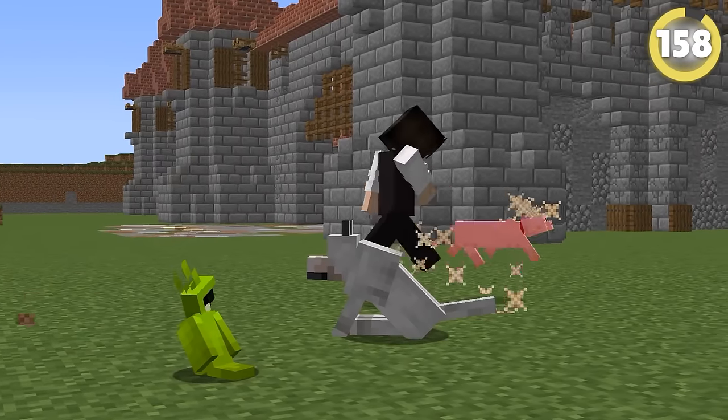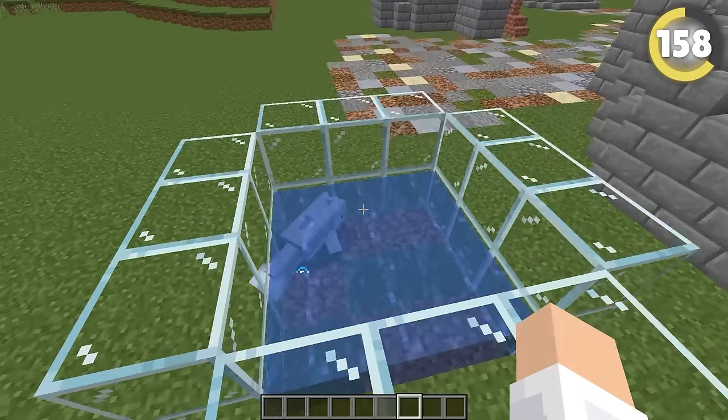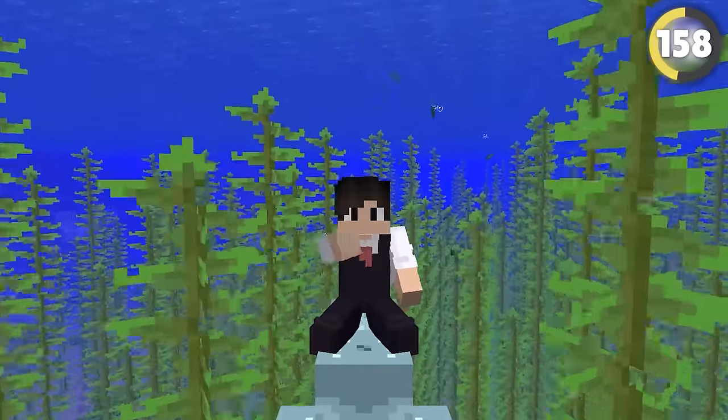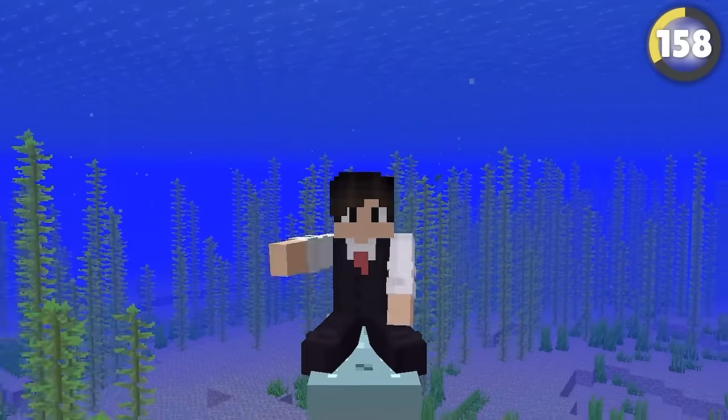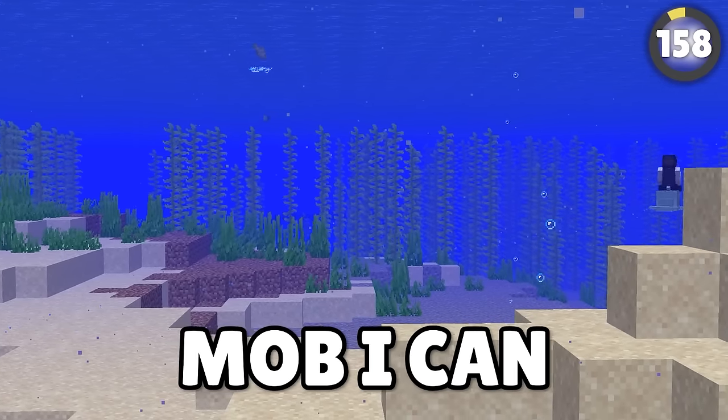I want a pet! Not a cat, parrots are kind of boring, dogs — ew! Wait, I haven't seen this one before. Originally, dolphins were meant to be tameable and rideable, like an underwater horse. Why this idea was scrapped is beyond me. Please, Minecraft, give me a mob I can ride underwater.